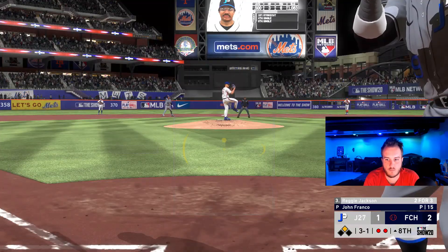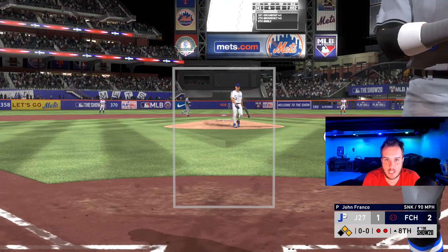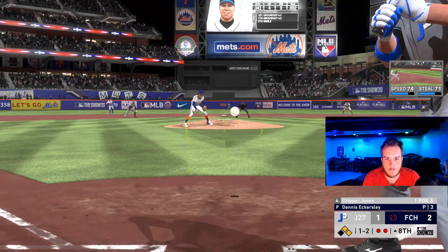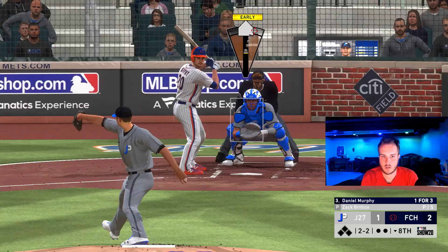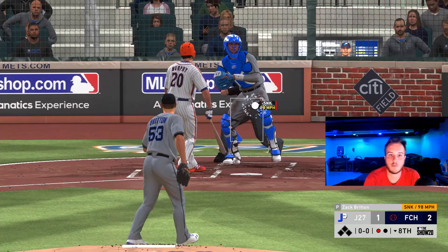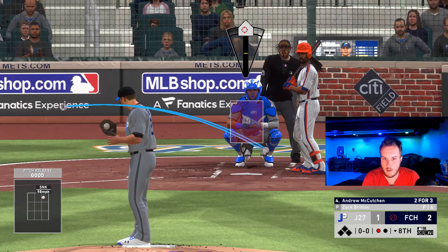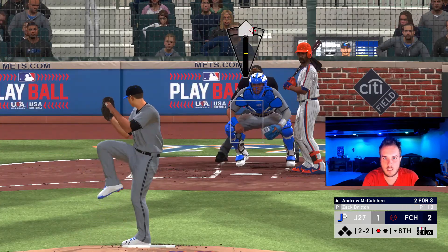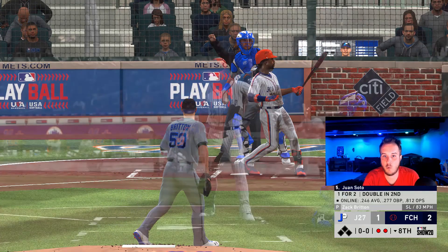Ball four — we want Chipper up here. Chipper hits lefties a lot better. That was a check swing. Strike three, we get him looking. We got one dead. Now we got McCutcheon — McCutcheon hits lefties a lot better. On a 2-2 count let's go to that slider again. Strike three, he swings over the top. We got two dead.